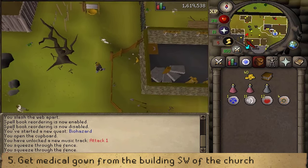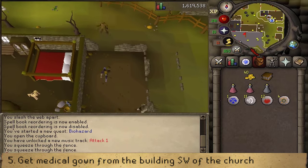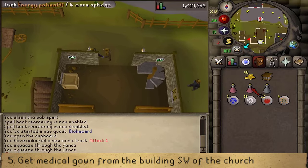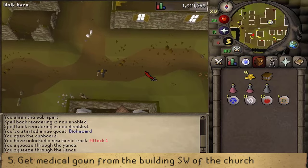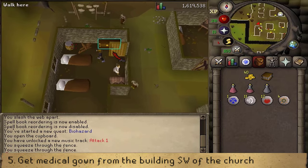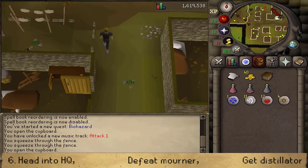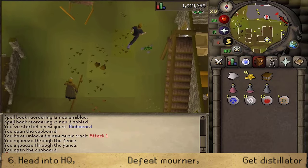Then squeeze through the fence and run southwest to the nurse's office. In there we'll find a cupboard which contains a medical gown. The nurse's building is located southwest of the church and south-southeast of the graveyard of the teleport spawn of West Ardougne. Let's open and search the cupboard of the nurse's office to find a gown. Next let's go back to the mourner's hideout, which is the most northeastern building.